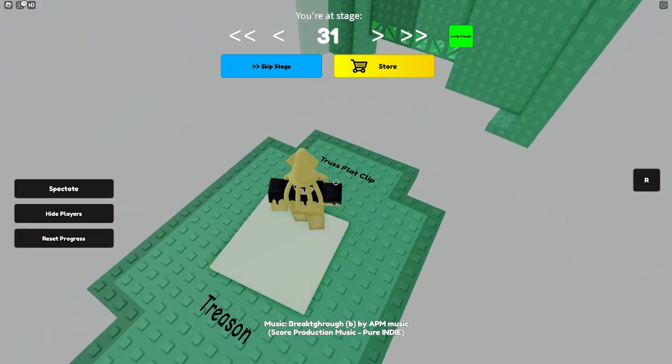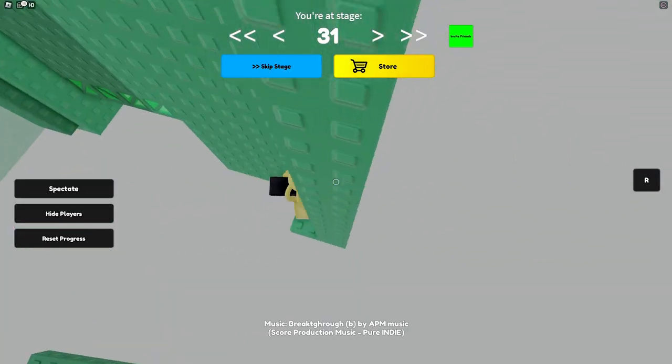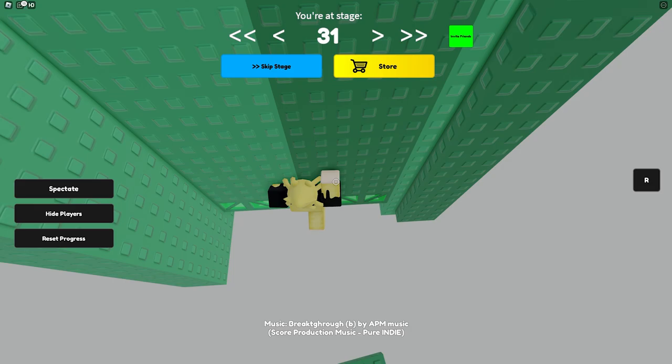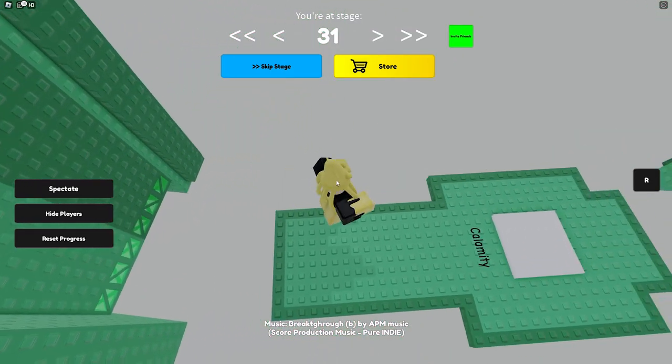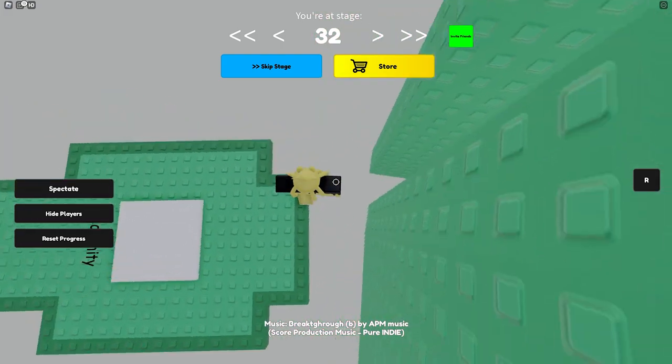Straight over. Boom. Stage 31. It's a big jump. A big fight. Oh, here we go. Corner clip. Corner clips have been removed, so this is experimental, I guess.